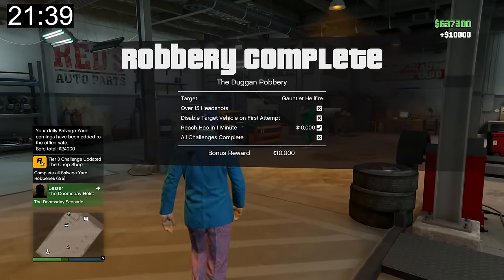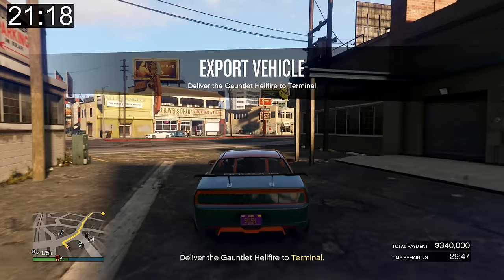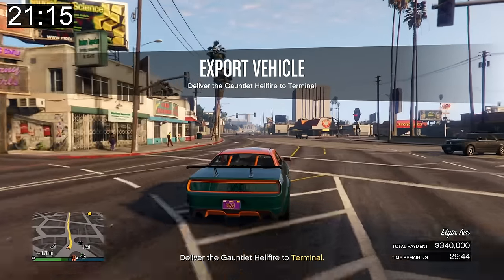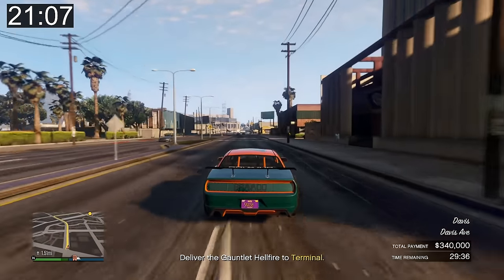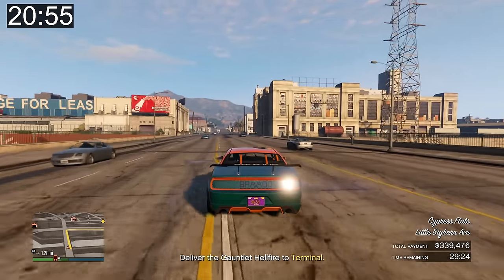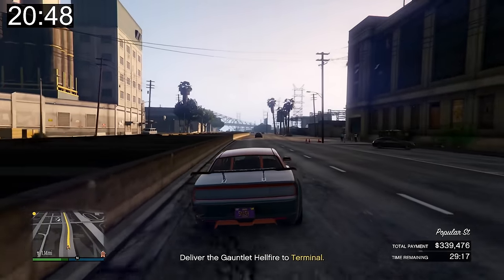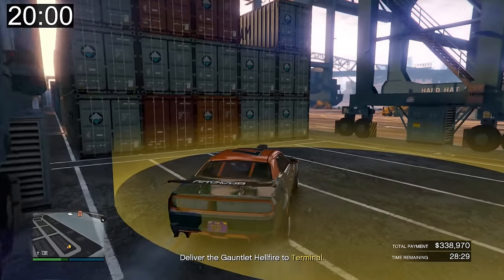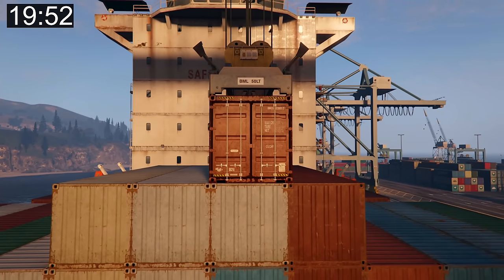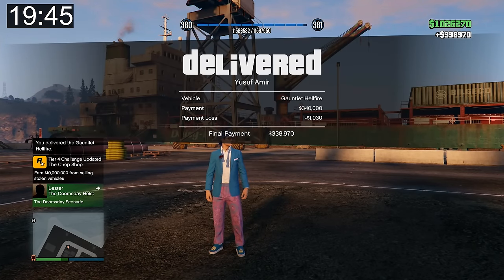I didn't complete all the challenges — I was supposed to get headshots too. Now we need to sell off this vehicle for $340,000. One thing about these robberies is I wish I knew what the bonuses were before going in. The first robbery I did I completed all the bonuses going in blind, which is nice. I just wrecked and that took our payment down like $500 — so if you do wreck, it's not a major problem. We need to take it over to terminal. We made it over to terminal — there you go. We made $338,000. We have less than 20 minutes to complete the final robbery. We've made over a million dollars so far. Let's do one more robbery.